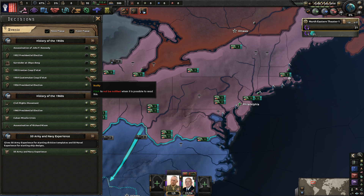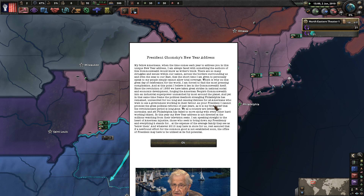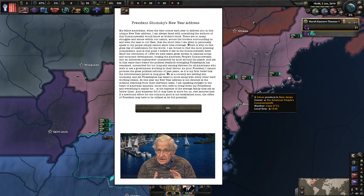This is background lore - all you really need to know is that the United States really screwed up the Cold War. Let's get stuff started. President Chomsky's New Year address: 'My fellow Americans, I'm always faced with writer's block. There are so many struggles and issues. Since the revolution of 1988 we have taken great strides in national, social, and economic development, forging the American People's Commonwealth into an industrial superpower.'